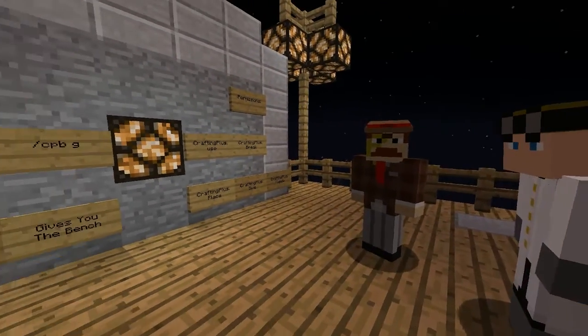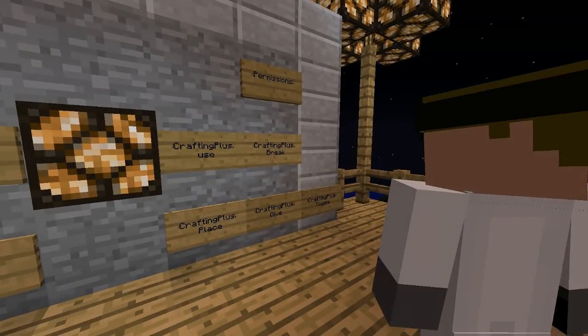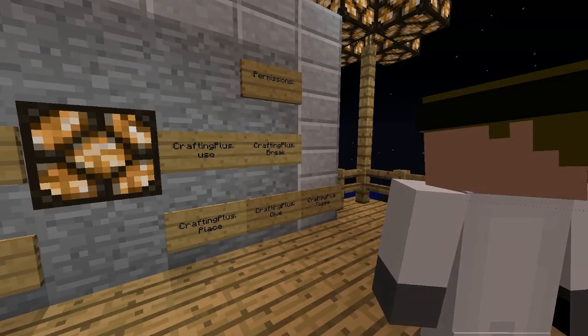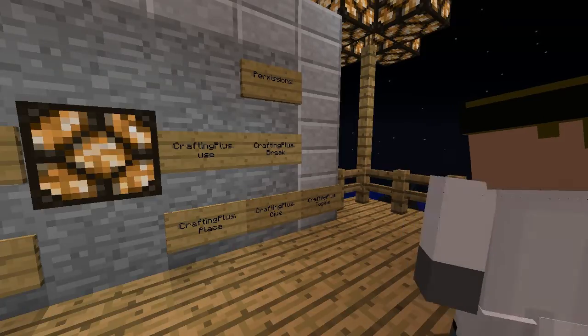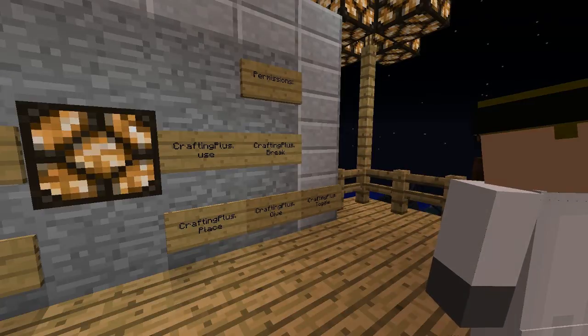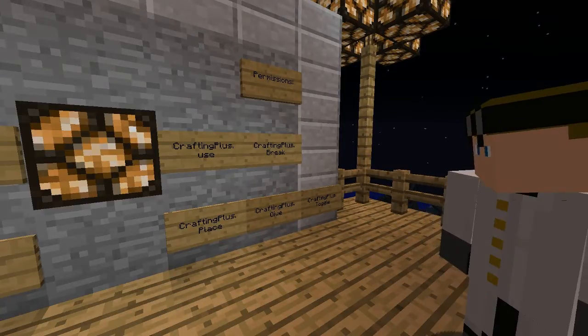Silva, if you'd like to go through the permissions and config. Right, so there are five permissions: crafting plus dot use, which allows you to use the crafting plus bench; crafting plus dot break, which allows you to break it; crafting plus dot place, which allows you to place it; crafting plus dot give, which allows you to do the slash cpbg command; and crafting plus dot toggle, which allows you to do slash cpb.